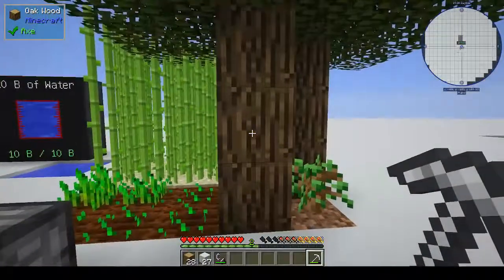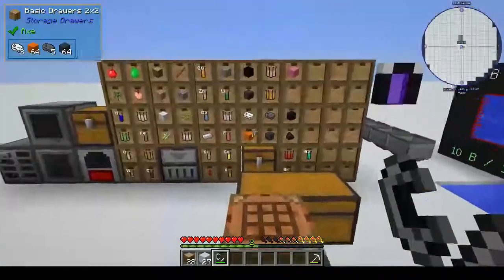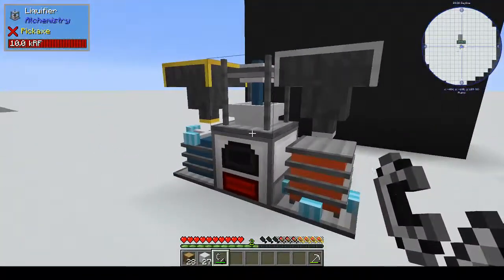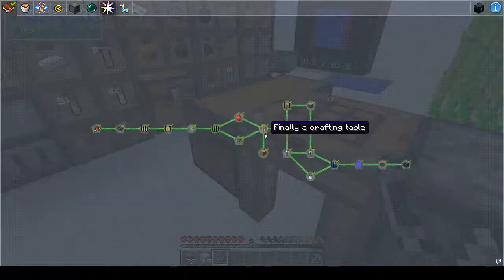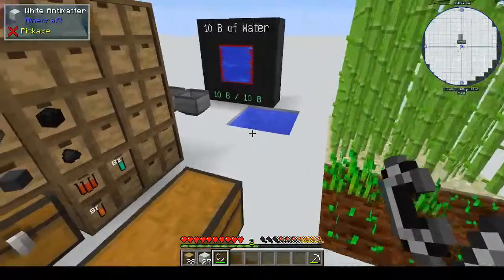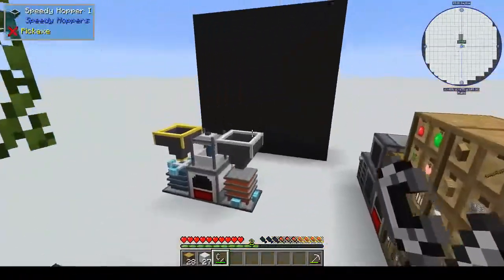Hi, this is Shane and welcome back to another episode of Antimatter Chemistry. In the last episode we made antimatter-colored antimatter — we made aluminium oxide, magnesium oxide and potassium chloride — and that was to make ten obsidian. I did go ahead and turn the obsidian into another portal so we'll go in in a second.